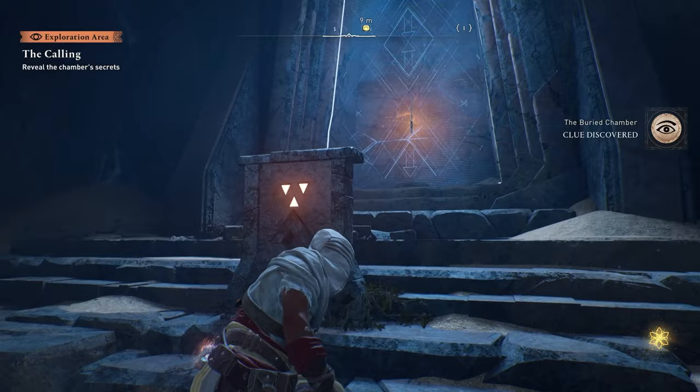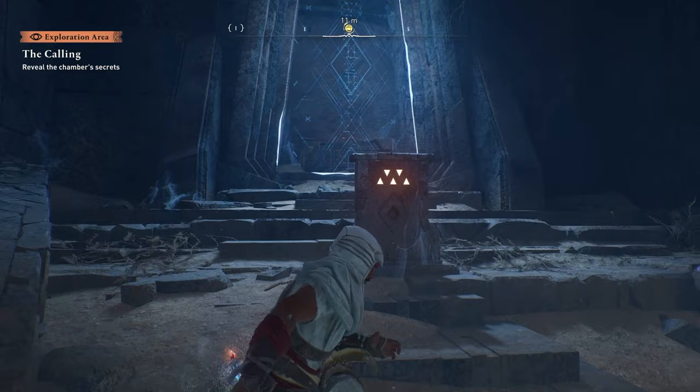These symbols represent things that you need to collect called mysterious shards, and when you collect enough of them — like five of them — you can open up the door that requires five of them.